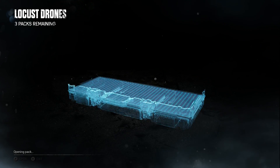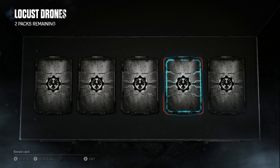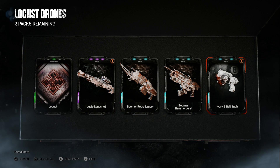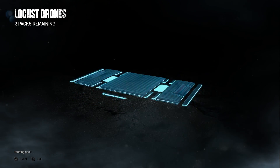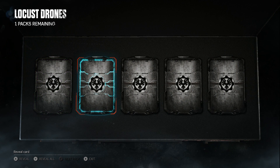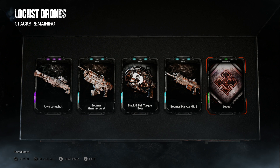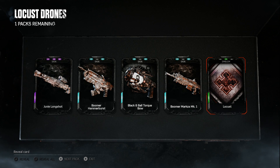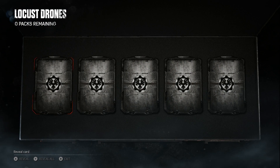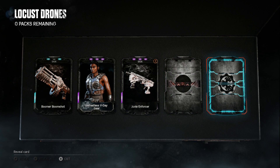Three packs remaining. Come on Gears, clutch it up! Pack 11 - a common, an epic, a rare, a rare - open for that last-second legendary... We got the Juvie Longshot which looks amazing, the Boomer Retro Lancer, Boomer Hammer Burst, and Ivory Eight Ball Snub. Where's the damn Locust Drone? Pack 12 - an epic, a rare, a rare, a rare, and a common. If I really got triple Locust Grenadiers that's absolutely crazy.